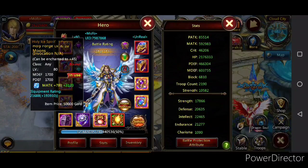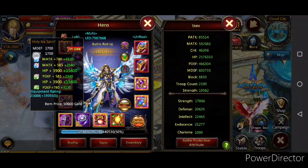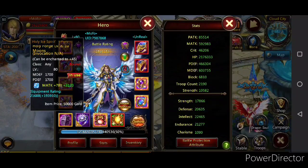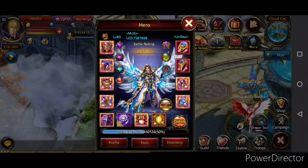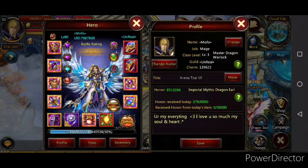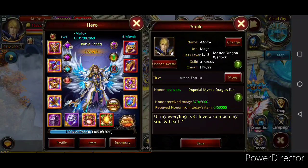So what it basically does is it adds up to the BR you already had from your version before, giving you extra battle rating. Hopefully this will make you a little bit stronger. I'm not trying to advance yet. If you're wondering what class I am — this is my class where it says Master Dragon Warlock, class level 8, level 3. I'm gonna stay there for a long time.